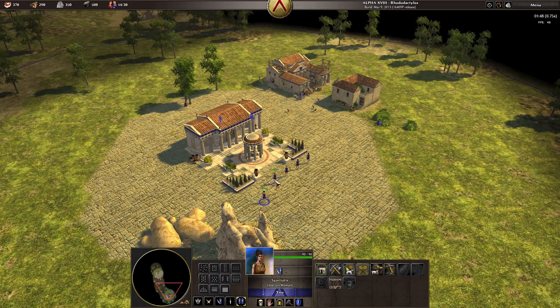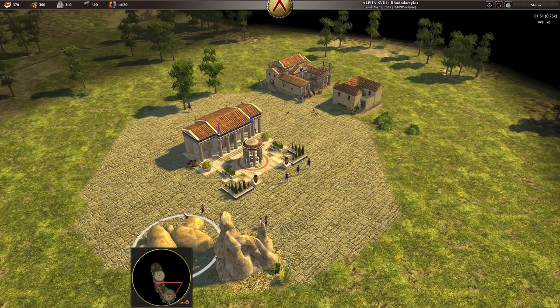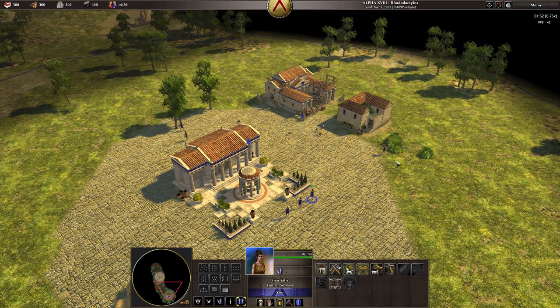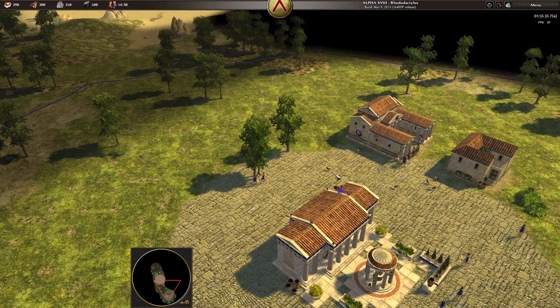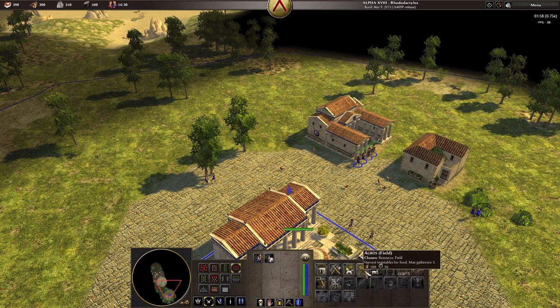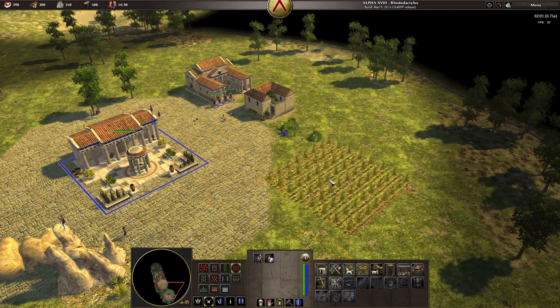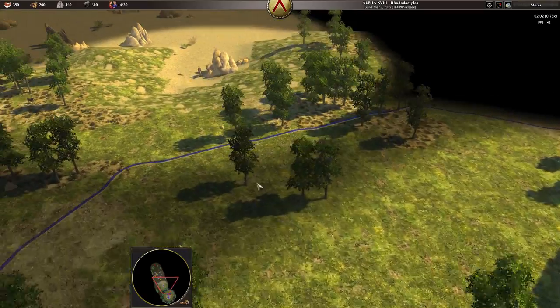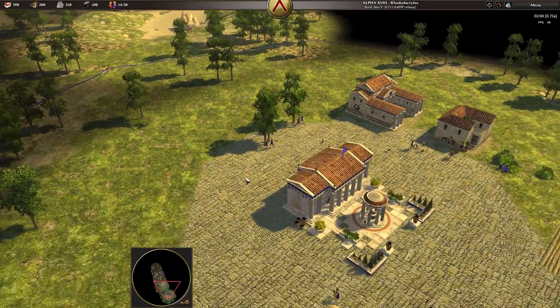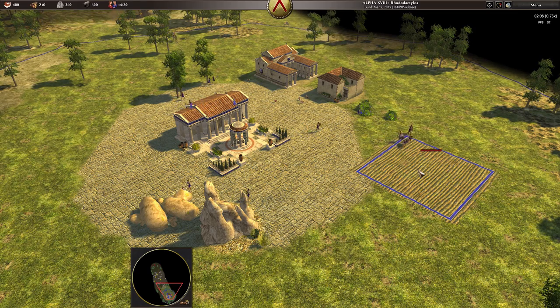I usually have one person working on stone and one person working on iron. You don't really need iron until the second or third stage. I'm going to start getting food and put these two on wood so we have plenty of resources. I usually make my soldiers build things too — we can get a field up and running. The more people you have building something, obviously the faster it builds. A field can have up to five people working on it collecting food, which is pretty good.